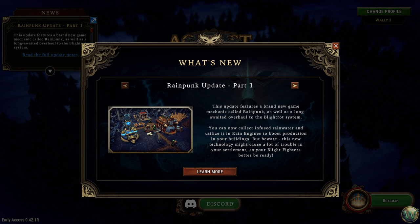This is part one, and part two is coming in two weeks, where they'll continue to develop the Rainpunk systems, probably with feedback from the community. They also want to address that Spark 2 may be confused with rainwater, and ensure they can balance and separate those two resources to avoid any confusion. There are also improved UX in the training expedition panel, some bug fixes, a new level cap of 17, and some new Citadel upgrades.